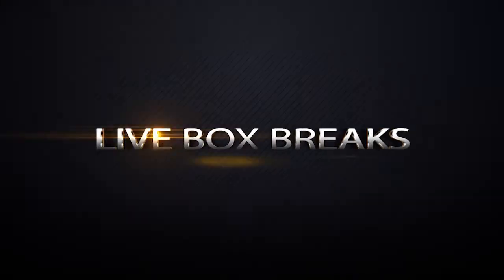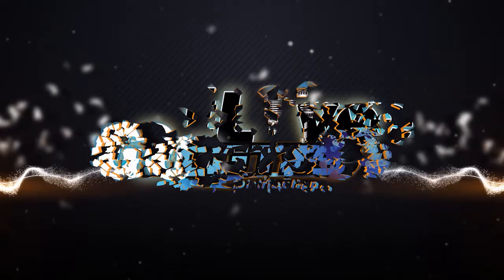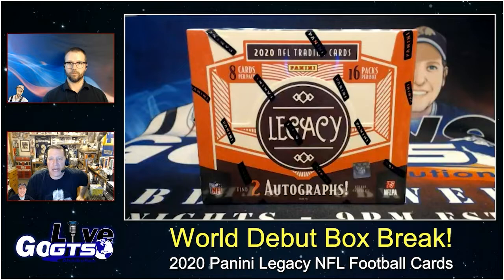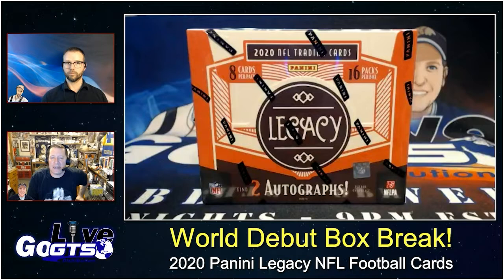Legacy is going to deliver two autograph cards plus two premium edition Optichrome mini cards, as well as four regular premium edition Optichrome cards in every box. The parallel index is so complex they added an entire sheet to the sell sheet for it, so be sure to check it out at gogts.net. The checklist is also available in PDF or Excel.